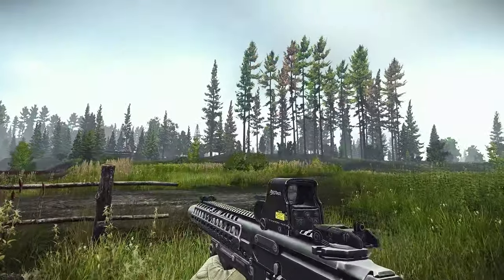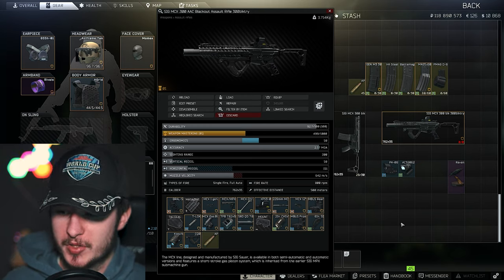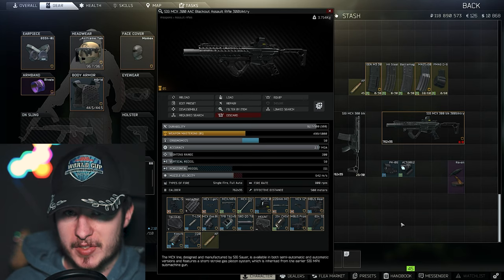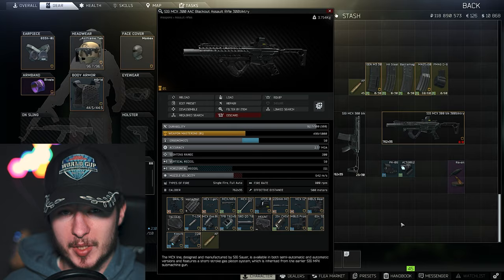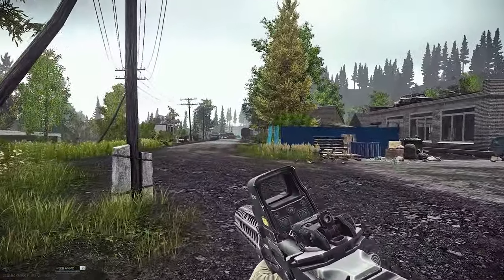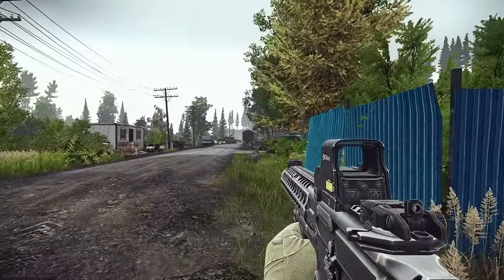The best build for the MCX is quite decent. We have 58 ergonomics and 58 vertical recoil. You can have a little bit less recoil, but it's not worth trading that much ergonomics for it. If you're not familiar with 300 Blackout IRL, it's notable that in Escape from Tarkov you can shoot 300 Blackout from normal 5.56 magazines — just like in real life.